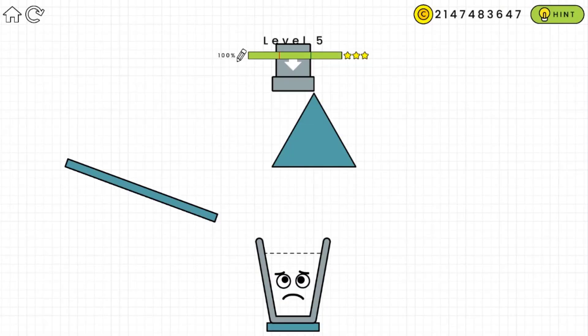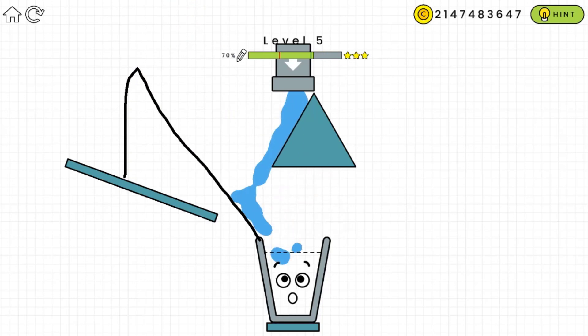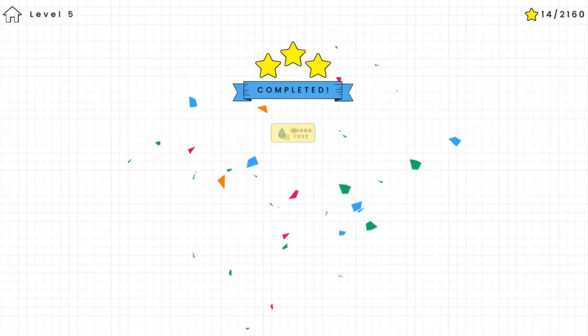Here's level five. The water is going to fall off from the triangle, so we're going to draw a line like that so the water bounces up into the glasses. There we go!